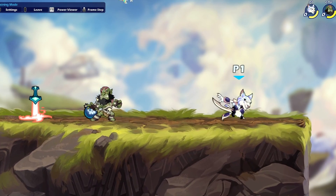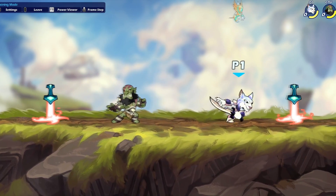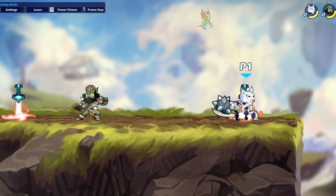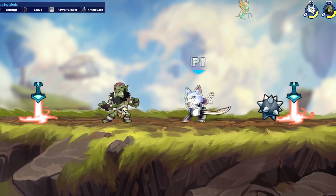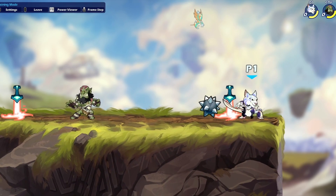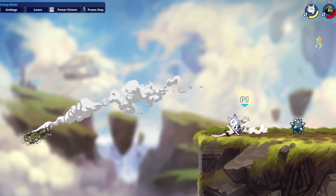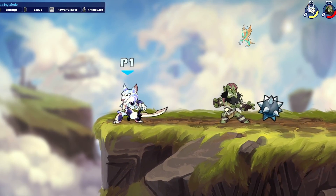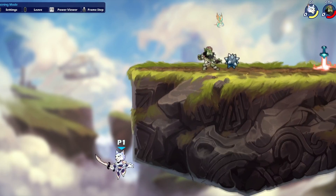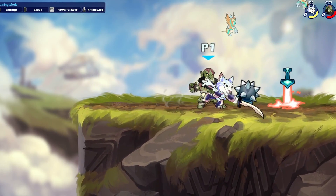Stop throwing yourself offstage in games you're winning. I see too many players go offstage for no reason. If you're winning, there's no reason to risk your lead offstage — just hold the edge guard and keep your lead going. I only suggest going offstage when you've hit them offstage, they've used their options to get back and are out of jumps — that's a good time to confirm an offstage kill. Don't go for something and then die at an early health; it's just not worth it.